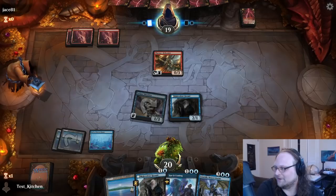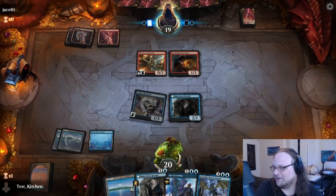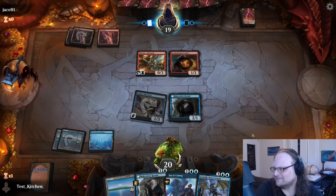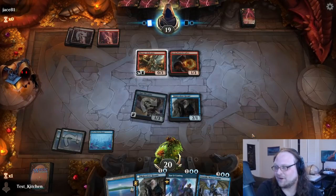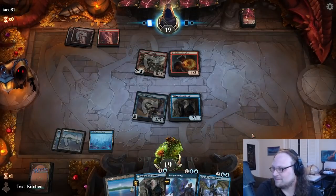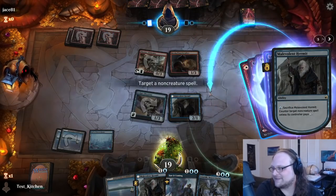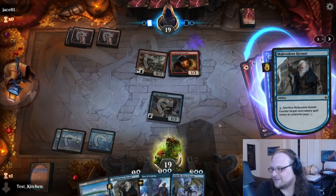See if they give us something to counter. Kessig Flame Breather — oh they're doing it, they're living the dream! And here they shock the Hermit, right? You don't have to shock the Hermit — I think you probably go face here. Let's go ahead and sacrifice the Hermit. The reason we do this is so the Hermit doesn't get exiled.